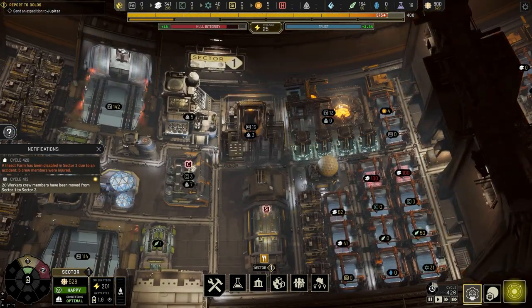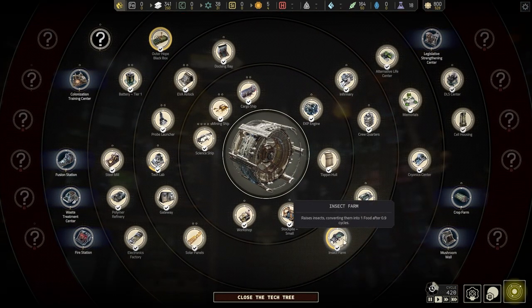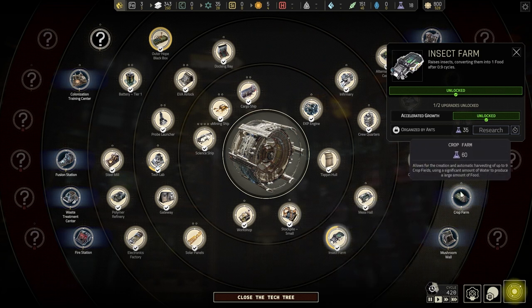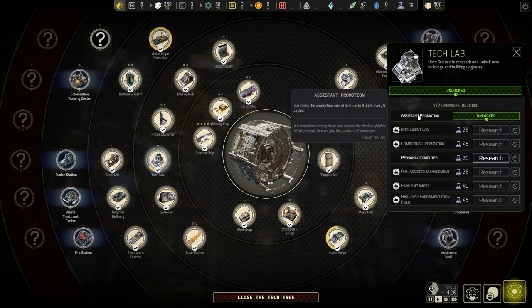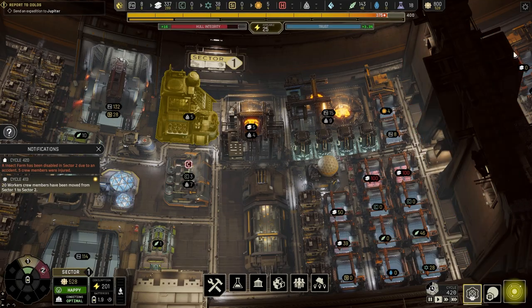Let me show you my current research. It's finished — I just researched accelerated growth for the insect farm. And early on I also did the tech lab assistant promotion, which increases the production rate of science to three units every five cycles. So now I'm creating a lot of science units.